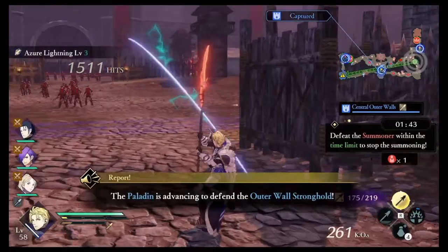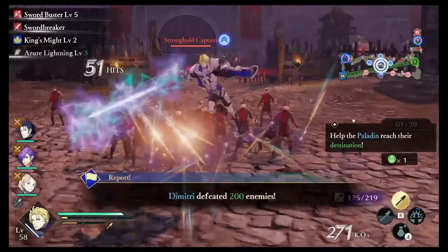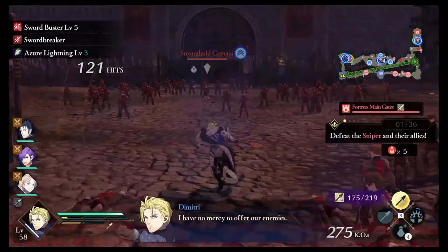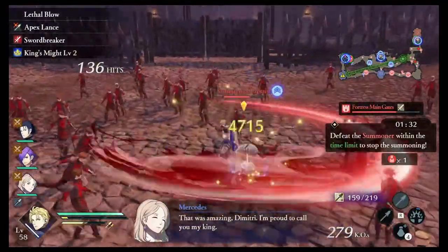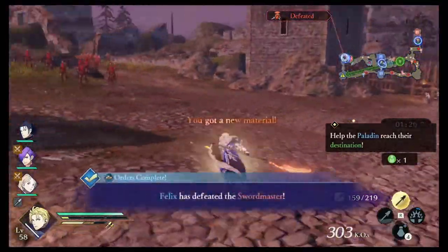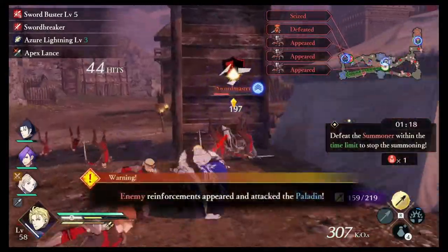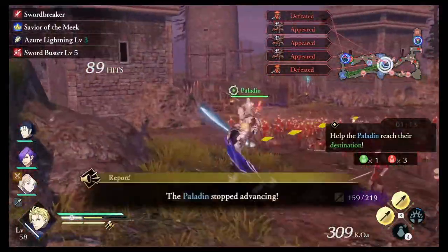Now we've got to protect the Paladin, but I can assign someone to guard him. In this case I'll support the Paladin myself since everyone else is too far away and Mercedes is still dealing with that troublesome Mage. Going in with lots of enemies attacking — a Swordmaster, because Dimitri deals extra damage to them. Just two basic combos and that Swordmaster is defeated with ease.